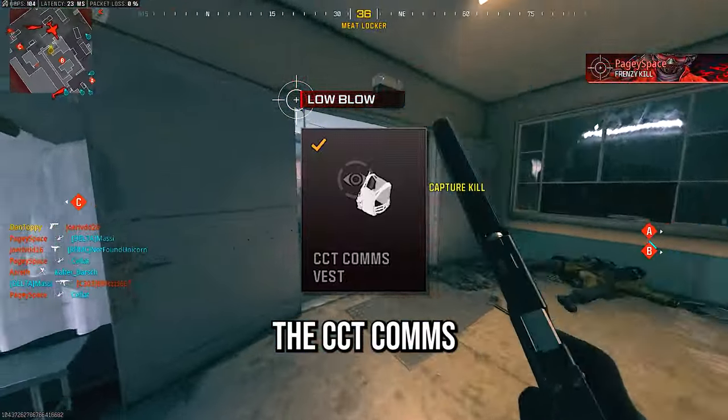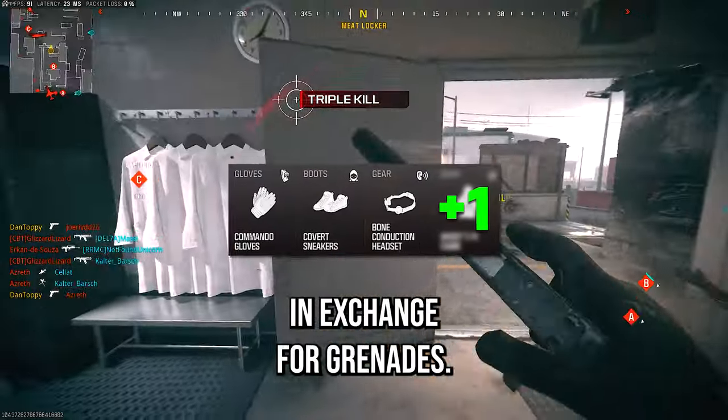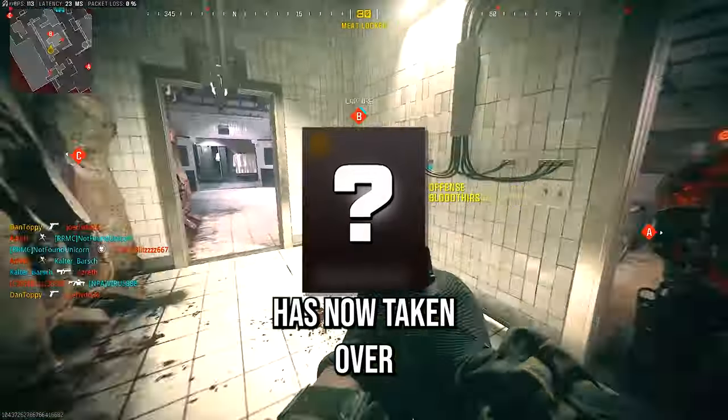Before this update, the CCT comms vest was the most powerful, allowing you to run an extra fourth perk in exchange for your grenades, but this new vest has now taken over.